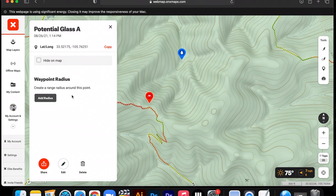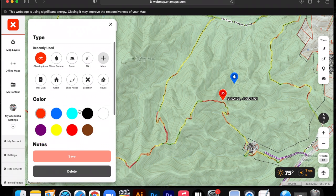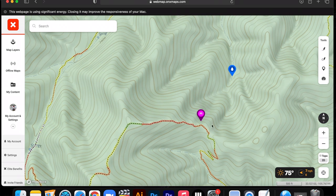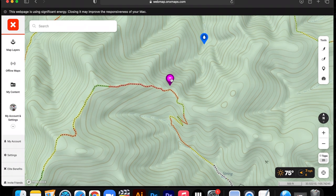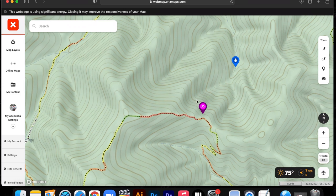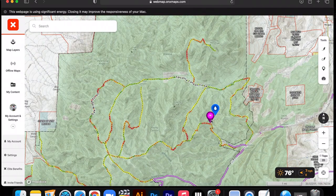Another thing I like to do — if we verify there's no water there, instead of just deleting it, mark it as red and say 'no water.' So in the future when I'm looking at that map and I see that spring, I'll know there's no water there. Same thing with the glassing points: I'll make all my e-scouting glassing points a certain color — we'll go with purple. If it turns out to be a good glassing point where we're seeing bulls from that area, we'll change it to green. If it's not that great, we'll turn it to red. So we're leaving these waypoints on there but we'll know if they're good or not.